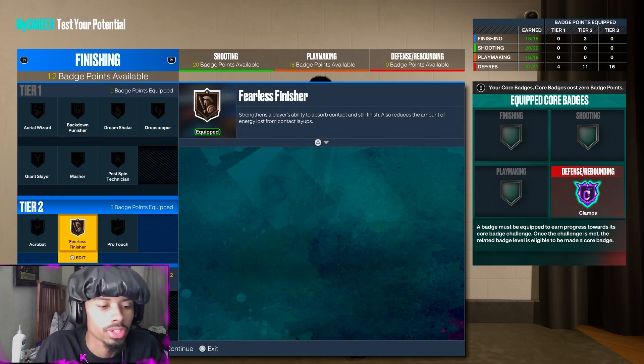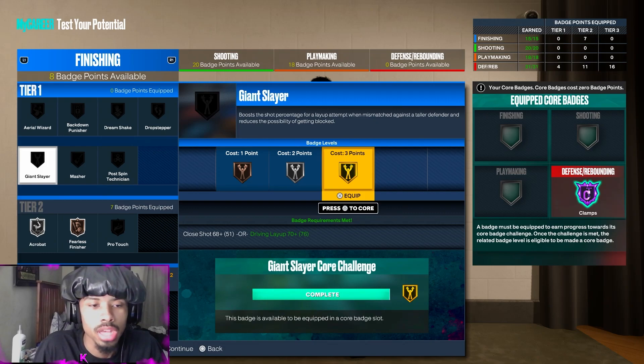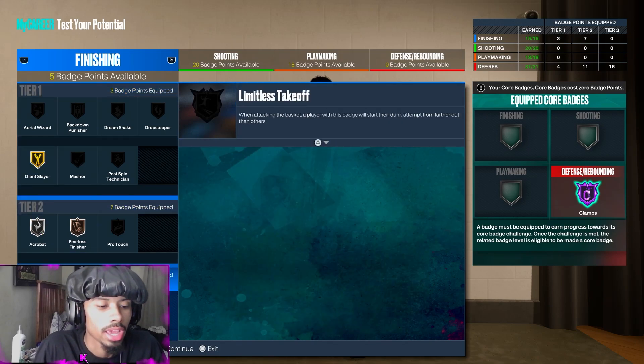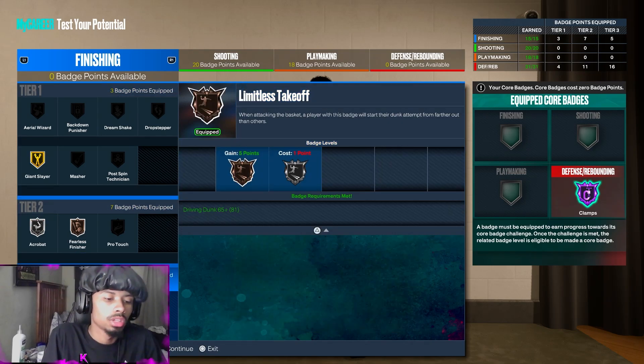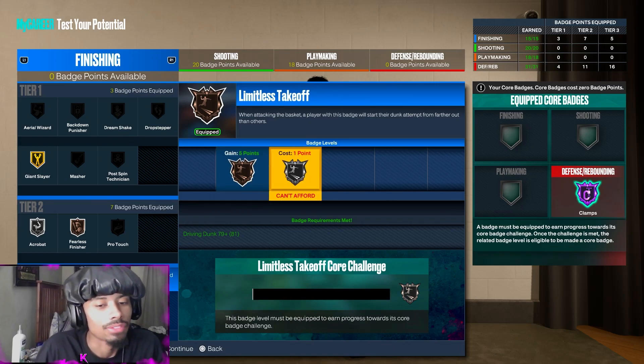Onto finishing — nothing much here. Fearless Finisher right here, Acrobat right here. You already have seven down here. Giant Slayer gold for ten, and then Limitless Takeoff for one. You can get one extra badge and get this to silver if you want — I do recommend it.